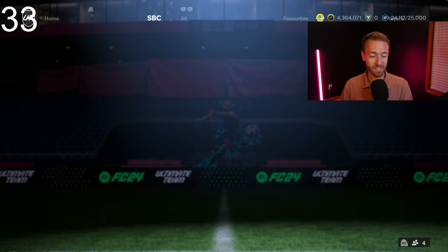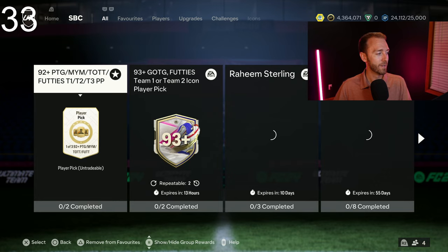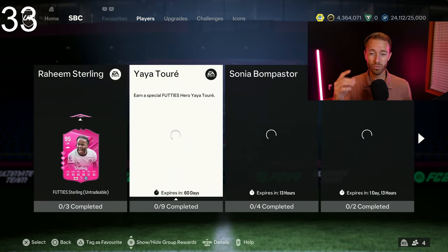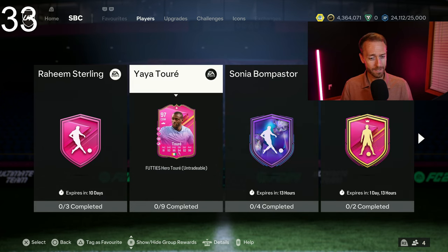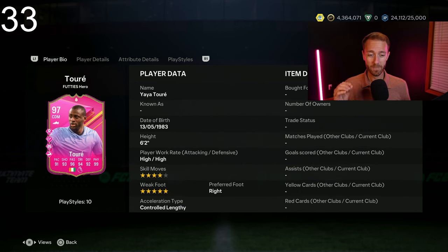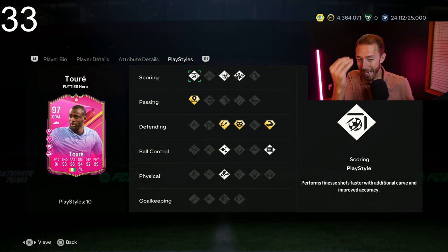That was the Evo content yesterday. Now let's get to the SBCs. Let's go to the player SBC section first and talk about maybe one of the best Footie player SBCs of the entire promo — Yaya Toure. He's got forward play style pluses, 97 rated, a really big stat boost. This kind of is that big tier, higher tier SBC that we were looking for, but it's not even that expensive.